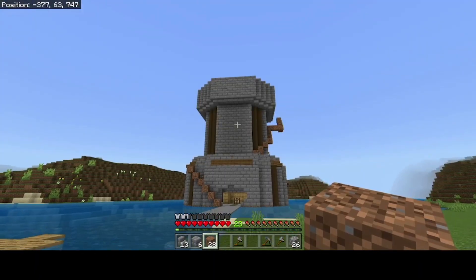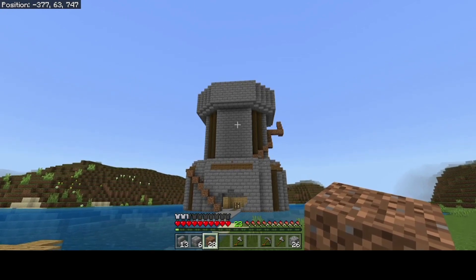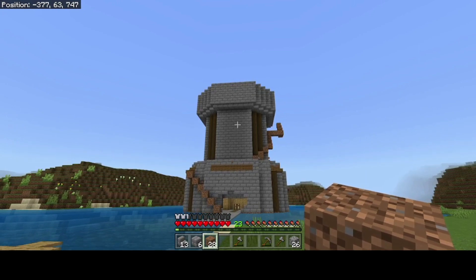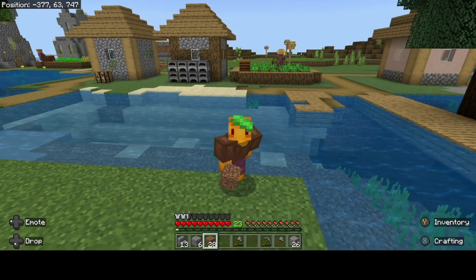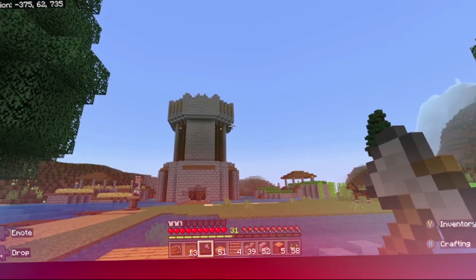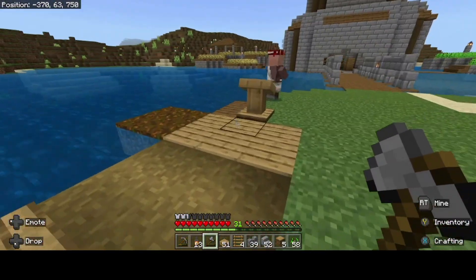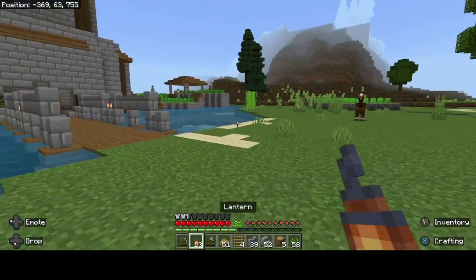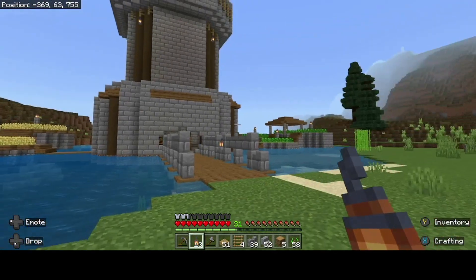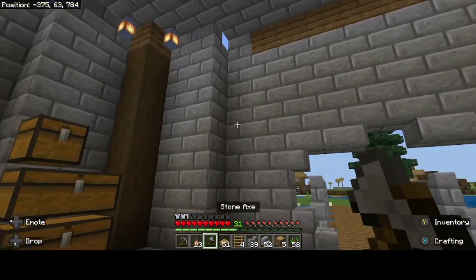Alright, editor, one final big transition here. In three, two, one. Did you do it yet? Bam! Look at this. I had to get a librarian so he could sell me lanterns, because this was just too good of a build to light up with silly little torches. We come in here.